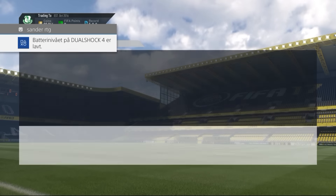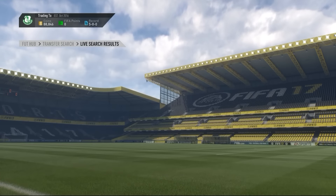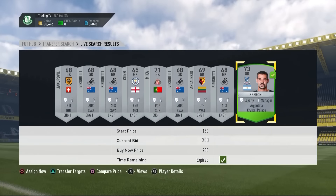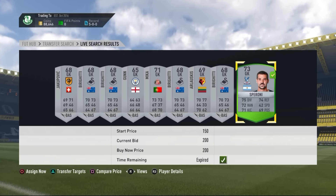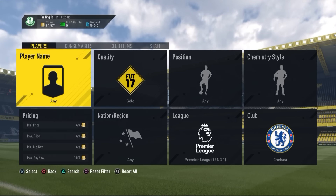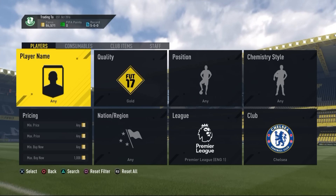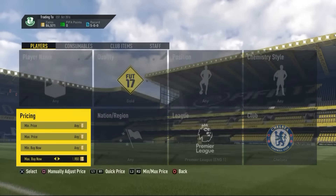The sixteenth method is BPL silver at 250 coins. This is one we've done before back at the start of the year, but it still works pretty well. Not as good as before, but still solid. I just got a 73-rated card for 20 coins as an example.